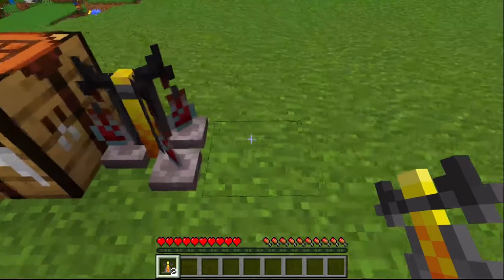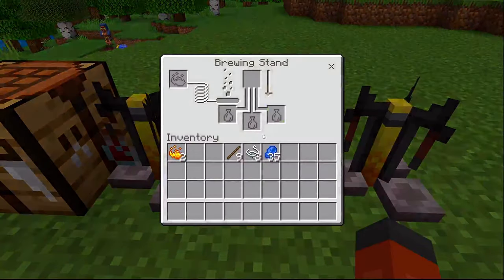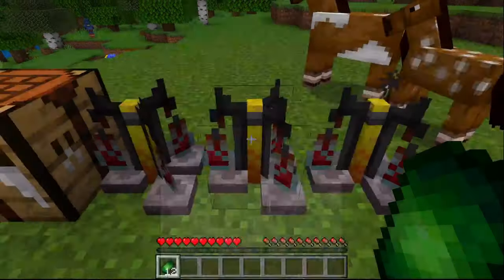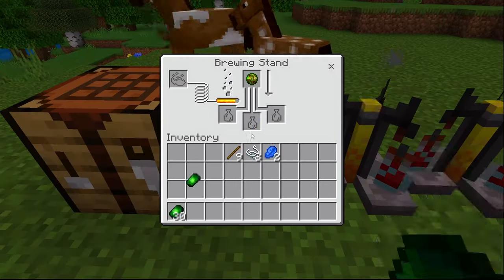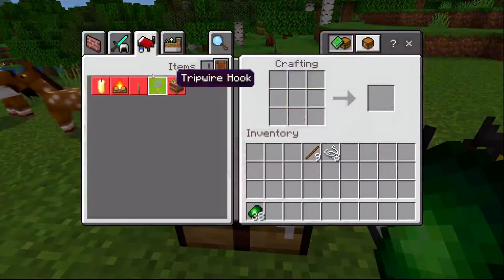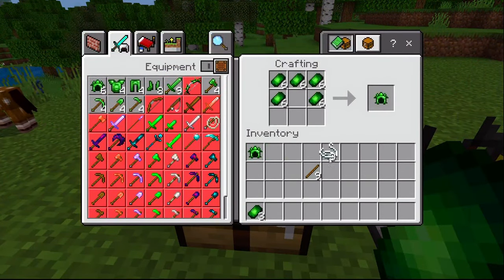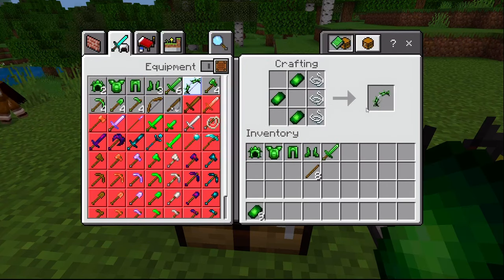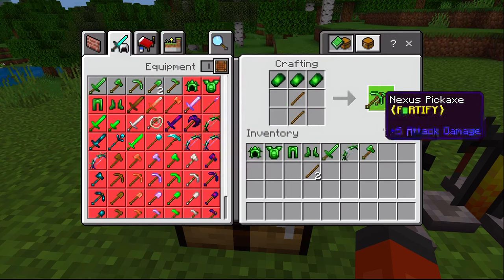This process may be slow and tedious, so make sure to craft a few more brewing stands. After making Nexus plates, the recipes are simple. Follow your knowledge of vanilla recipes to craft the armor set, tools, weapons, and the Nexus bow.